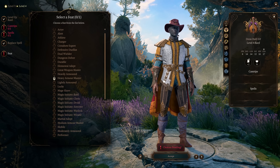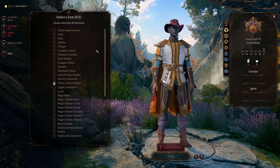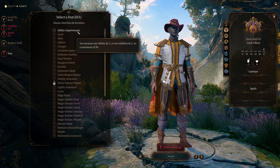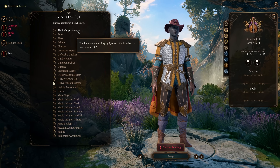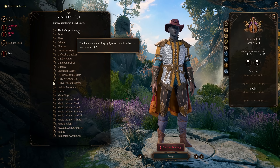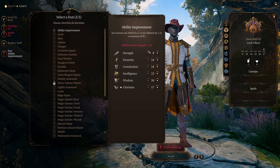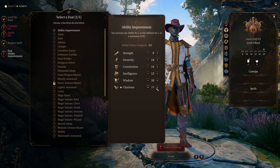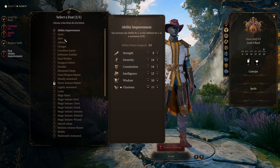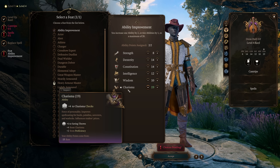Just play the way you want — you spent your money, do what you want with your escapism. So the very first feat we're going to talk about is Ability Improvement. It's a very, very good one. You increase one ability by two, or two abilities by one, to a max of 20. Take my bard, for example — he has 17 Charisma, so this puts him up to 19 if I want, almost a 20. It's really strong because you want to get your ability score as high as possible for whatever character you're playing.